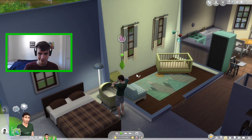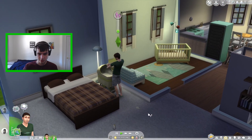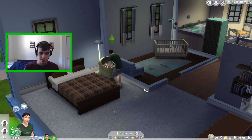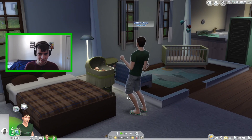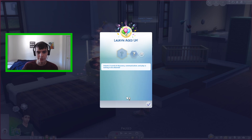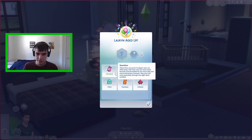Now I can age her up. Throughout The Sims I've been known for having boys, so it's been a while since I've had a girl. They've added something new: bottles and diapers are now placed as trash, so you actually have to throw away the trash. So first we're going to age up our little baby. They have a total of six traits. The first is Sensitive — these Sims are prone to diaper rash, are often picky with food, and can more easily become overstimulated by too much play and social interaction. However, they also rest more peacefully through the night when soothed.